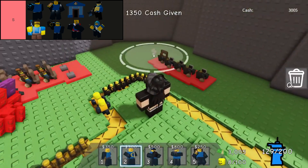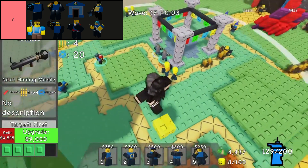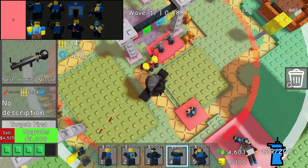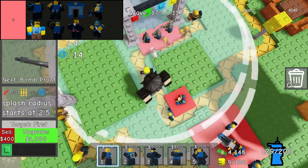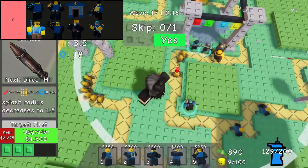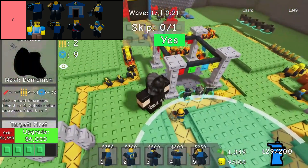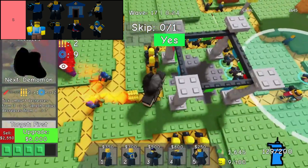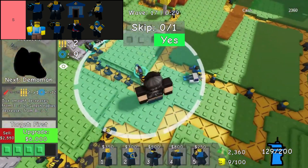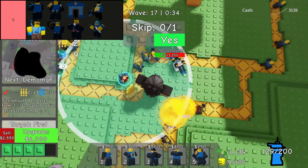In Doomspire Defense, one standout tower is the Boombox, which significantly boosts the action speed of nearby friendly units. This enhancement proves invaluable across various tower types, particularly amplifying the efficiency of slower units like the Rocketeer and complementing units that benefit from increased speed, such as the Rockstar. The Boombox emerges as a cornerstone in any defense strategy, maximizing the effectiveness of allied towers and reinforcing its status as an essential asset.